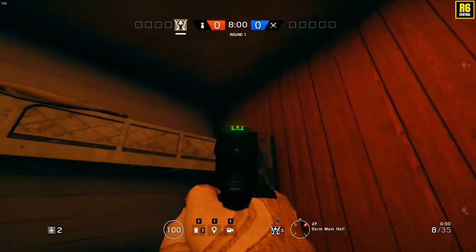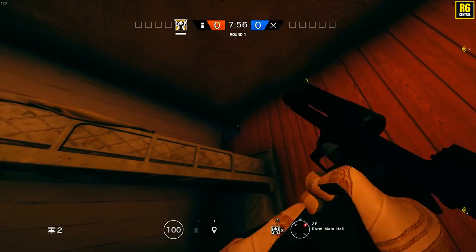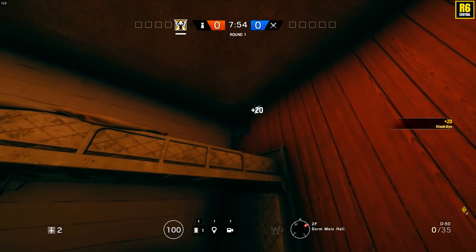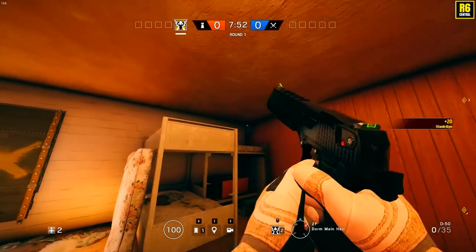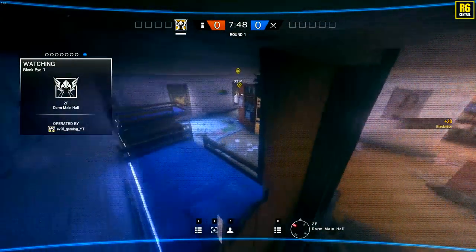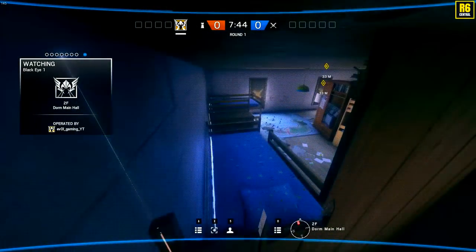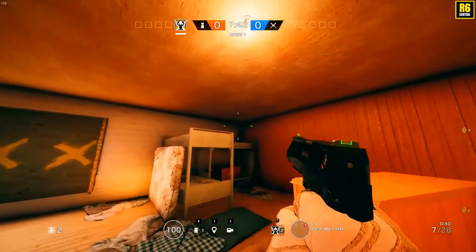Such a smart camera right here — just go to the corner, shoot up the Deagle, and throw the camera in the corner. It's a very dark corner, hard to see the camera there. Since you've opened up the wall you can see both objectives. This camera is very useful and hard to spot for the attackers.